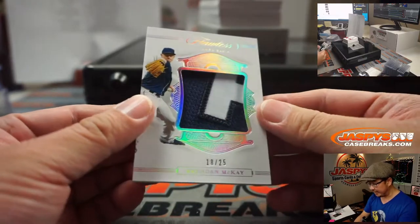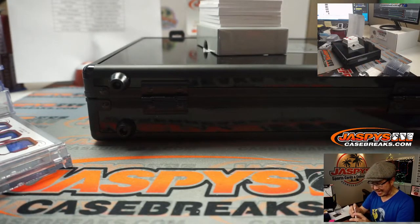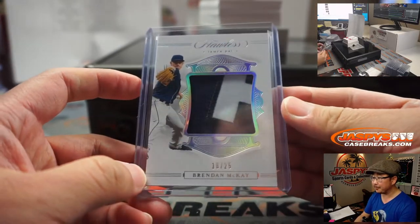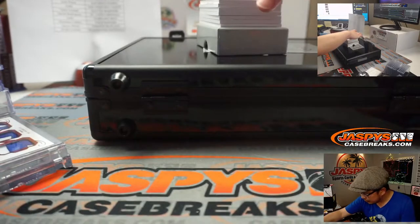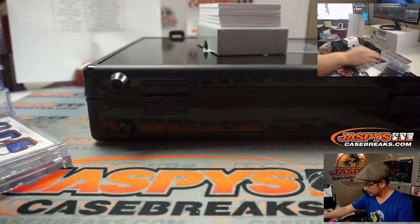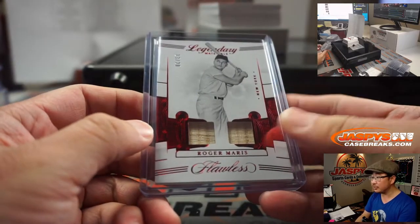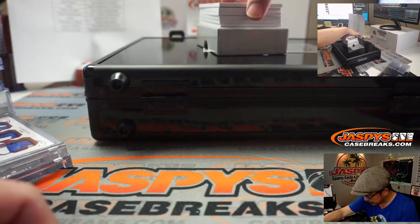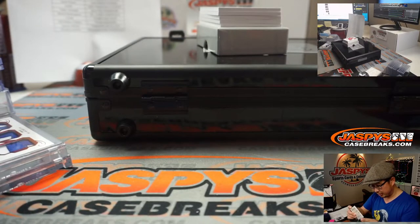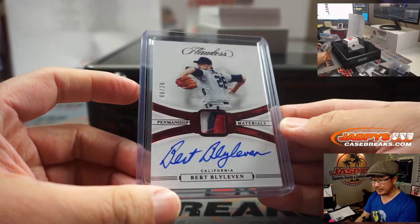18 out of 25, Brendan McKay, nice patch. Tampa Bay is a number block team — that's our first number block, so that goes to Tampa Bay 8, and number 8 is Tyler Stumpf. For the Yankees, 13 out of 20, Roger Maris — a couple pieces of his lumber right there for Andrew Prince. Game worn, game used, pretty awesome. For the California Anaheim Angels of Orange County, Bert Blyleven, 8 out of 20, three-color jersey and autograph — that'll be for the Halos, going to Matthew Aikens.